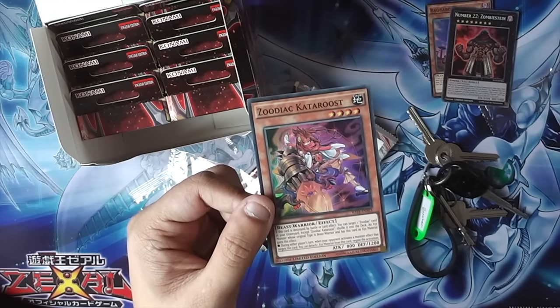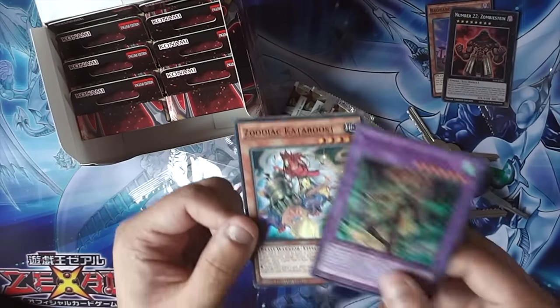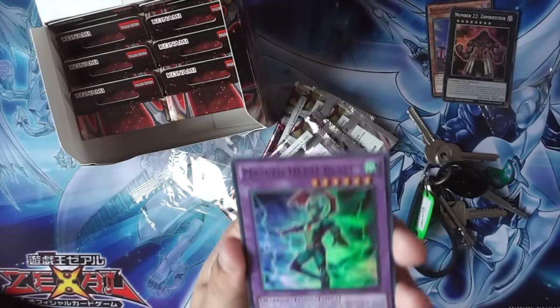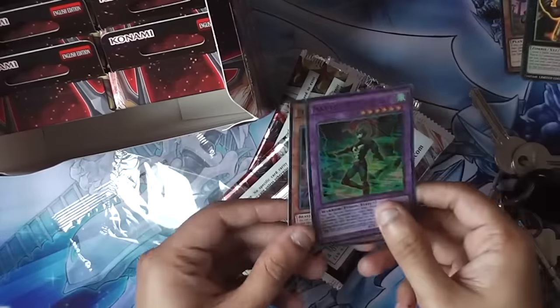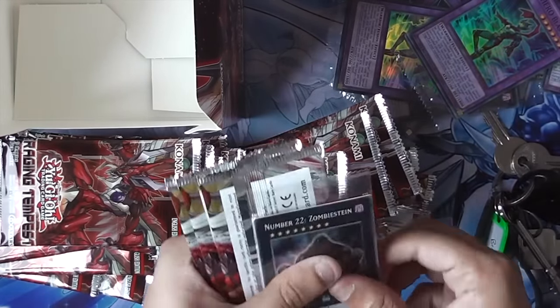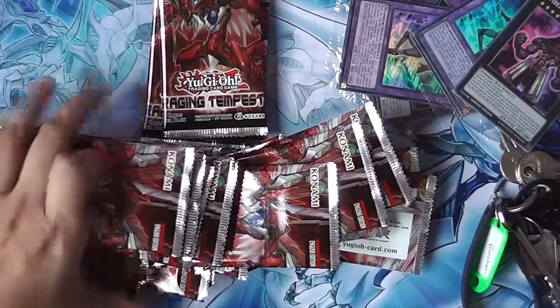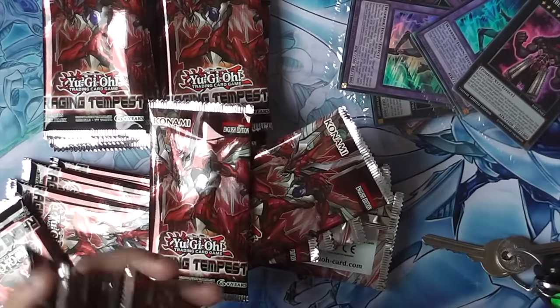It exceeds a monster whose original type is Beast Warrior and has this as material, and gains the effect: during either player's turn, when your opponent activates a monster effect that targets this card, you can attach the material and negate the activation. And we have Masked Hero Blast. Kinda late, but anyway, let's go ahead. I forgot how messy opening packs are. I haven't opened packs in ages since this set came out.